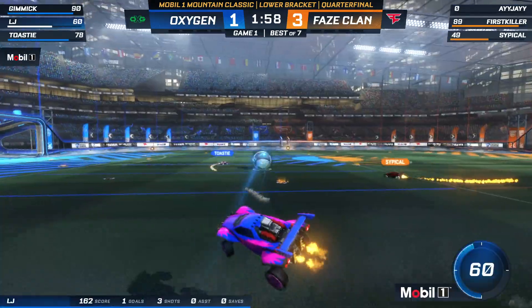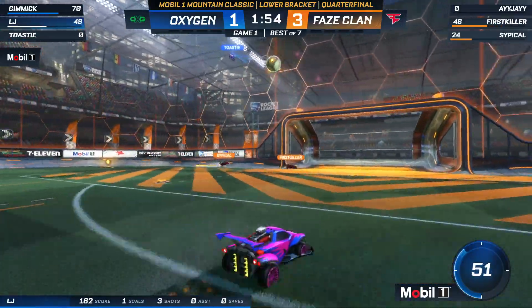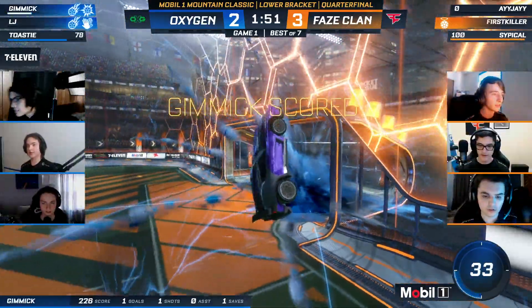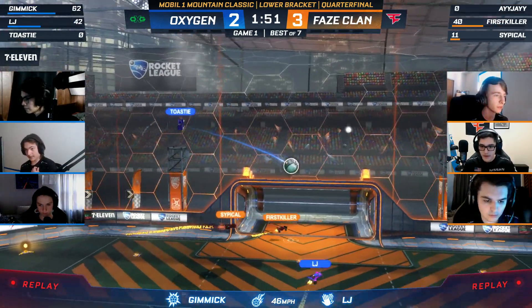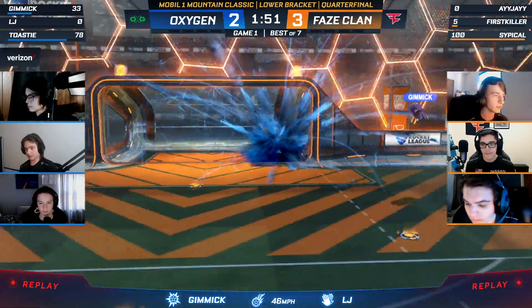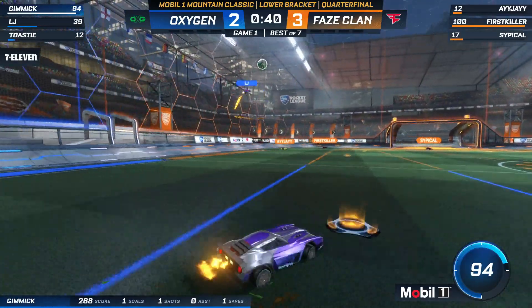First Killer, all for Oxygen to get there — it feels like they're trying to play at a higher speed. Oh wait, look at this pass — Toasty to LJ, gets two. Gimmick with the low touch, they're able to strike back quickly and make it a one-goal game. You saw AJ had to make the play but he missed a small pad on his way back — if he's on boost, he's gonna have to retreat back. Toasty didn't even get a touch on that ball.